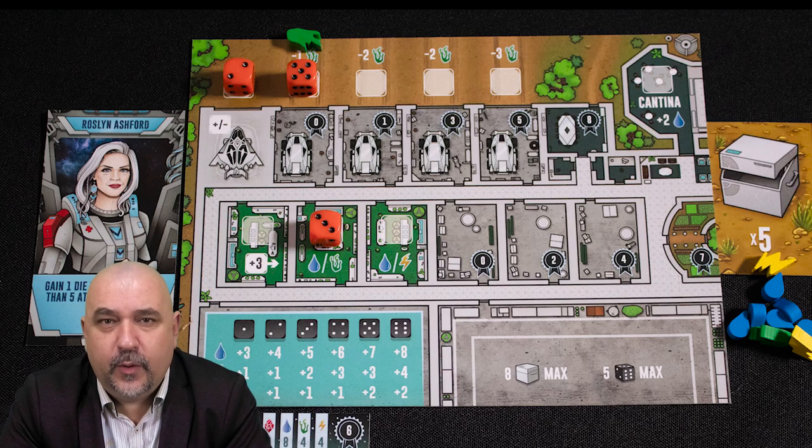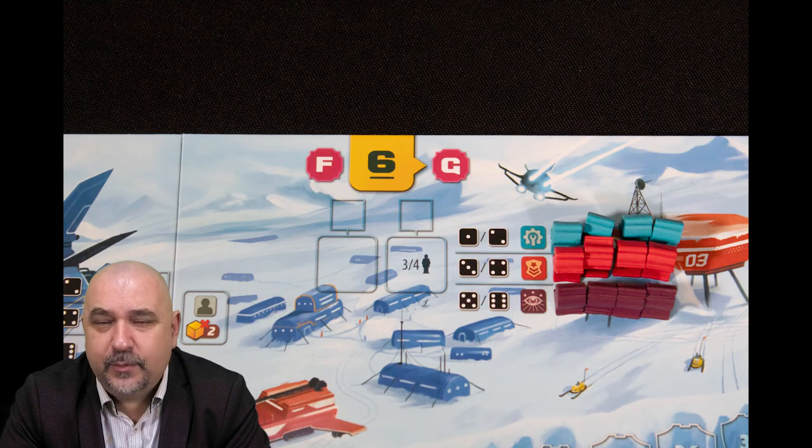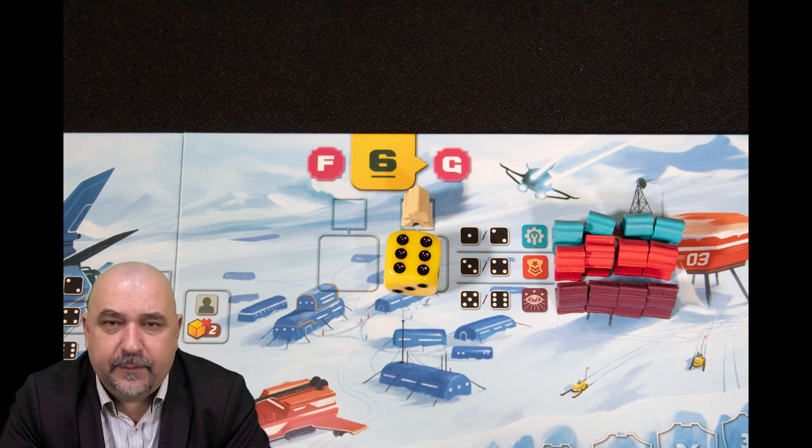One of the big variations on worker placement is dice placement, which I consider a sub-genre. The main difference is the worker isn't a meeple or piece — it's a die, and the value on the die frequently changes the impact of what workers are doing. A good example is the Artemis Project, where you place dice on the board as you would workers. They're a scarce resource, but the dice value changes the benefits you get, and they're recovered and refreshed at the end of the turn like a classic worker placement game.